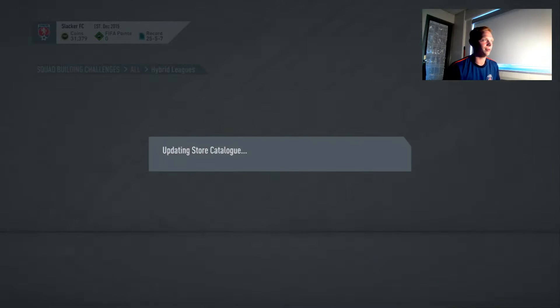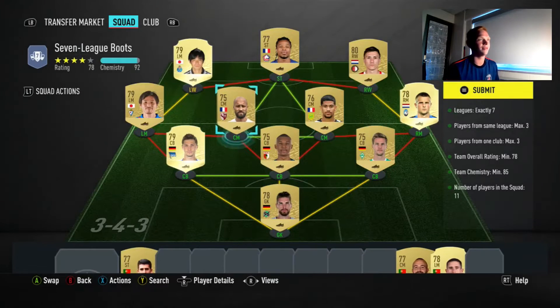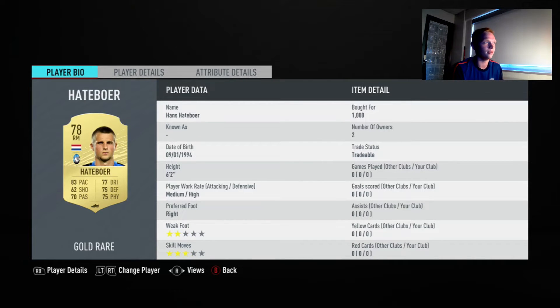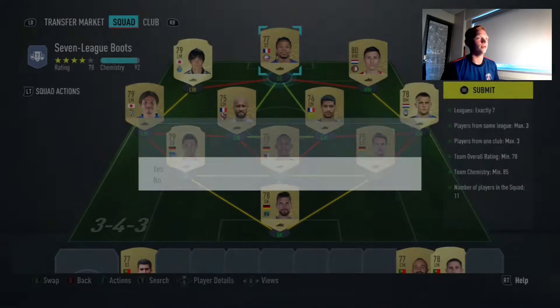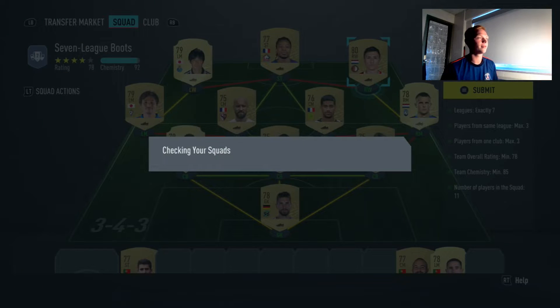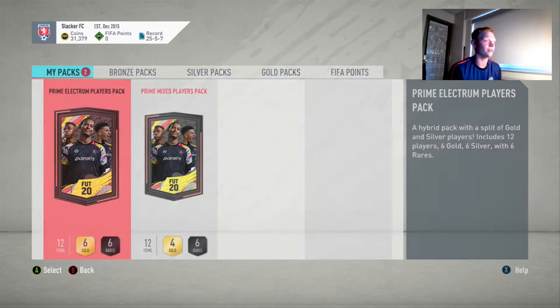And we get a prime mixed players pack. The next one is the 7 League Boots - 78 rated, 85 chemistry. I think I did have to buy a lot for this, but they were super cheap. Remy I already had at 400. So 1,000 there, 1,400, 1,800, 2,300, 2,900 - this squad was about 3,000 coins. Something is conflicting with my squad but I think that'll be fine - it'll probably be on the bench. So we had plenty of chemistry on that one, had the rating, and we get a prime Electrum players pack. That's a decent one.